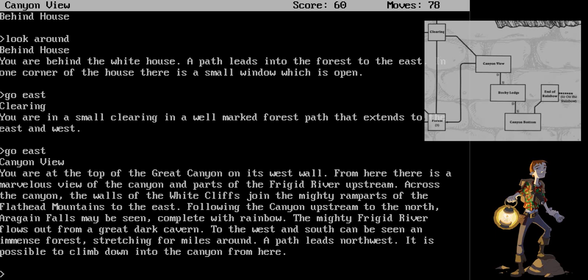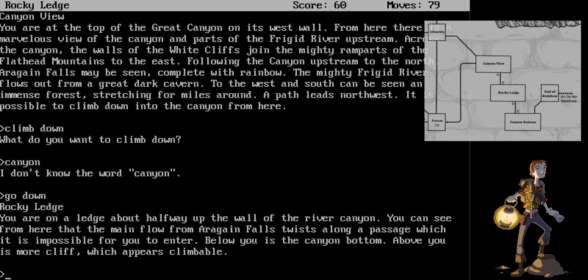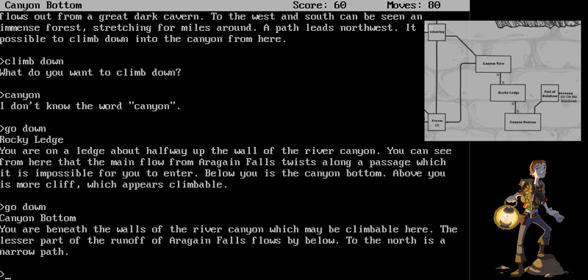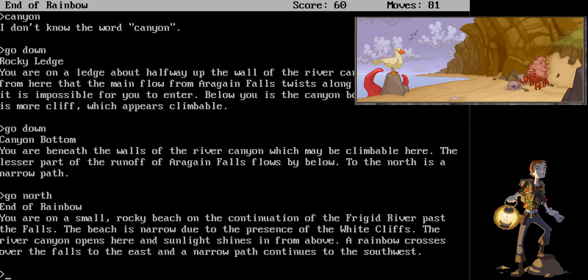It is possible to climb down into the canyon from here. We will climb down. Go down. Rocky Ledge. You are on a ledge about halfway up the wall of the river canyon. You can see from here that the main flow from Aragain Falls twists along a passage which it is impossible for you to enter. Below you is the canyon bottom. Above is more cliff, which appears climbable. We will go down again. Canyon bottom. You are beneath the walls of the river canyon, which may be climbable here. The lesser part of the runoff of Aragain Falls flows by below. To the north is a narrow path. Go north. End of the rainbow. You are on a small rocky beach on the continuation of the Frigid River past the falls. The beach is narrow due to the presence of the White Cliffs. The river canyon opens here and sunlight shines in from above. A rainbow crosses over the falls to the east, and a narrow path continues to the southwest.